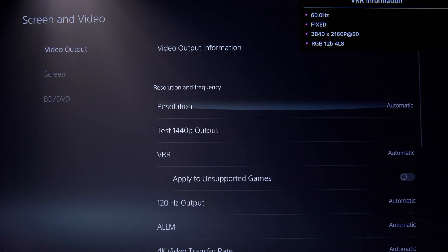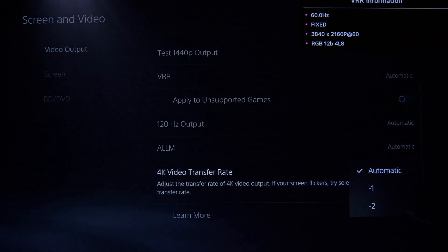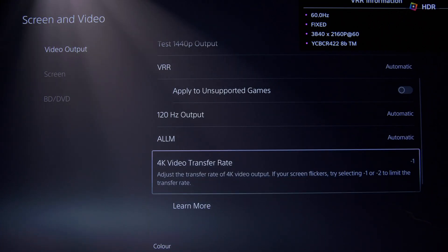The first game I'm using for comparison is Immortals Fenyx Rising, chosen because it's a very colorful and very bright game — perfect for this first comparison. Since it doesn't support a high frame rate mode, I had to change the settings on the PlayStation 5. All you have to do is go to Settings, then Screen and Video, and under the option menu '4K Video Transfer Rate' you can choose between RGB, YCbCr 4:2:2, and YCbCr 4:2:0.